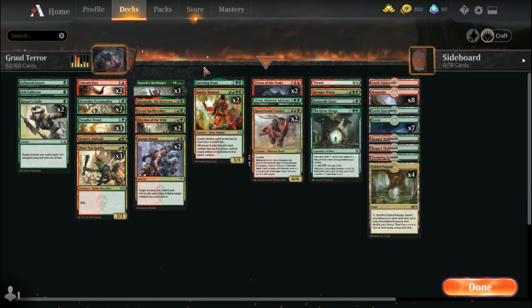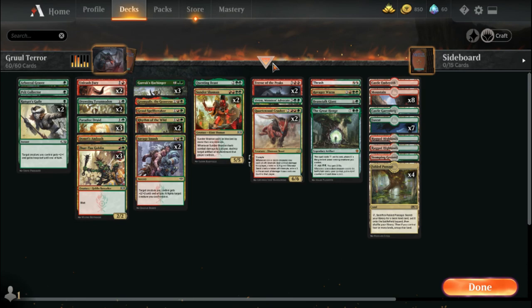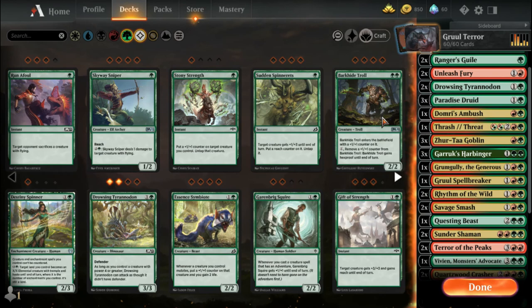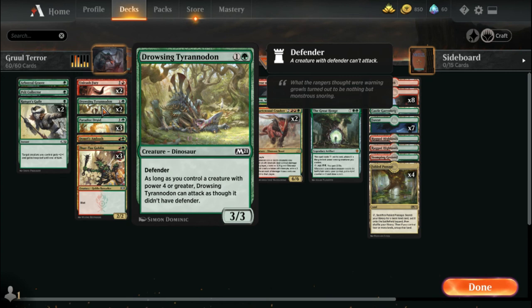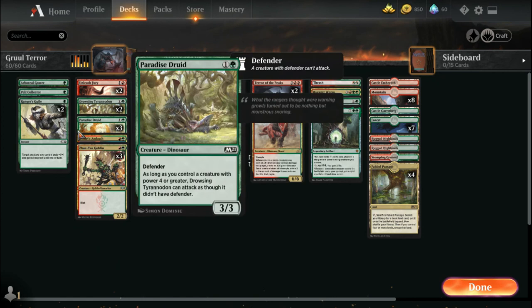I don't have any Ember Cleaves in the Gruul version right now — I'm going to take some Thunder Shamans out and put some Ember Cleaves in. Ember Cleave with Unleash Fury will end the game regardless of your creature's size. Drowsing Tyranodon is a super easy drop, but you could also use Barkhide Troll — basically a 3/3 for the same cost as Drowsing Tyranodon and he doesn't have the power restrictions. Paradise Druids of course — these are your main mana-ramping source, though not as important here since this version has no mutating whatsoever.